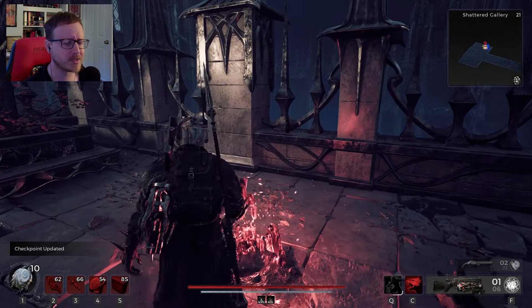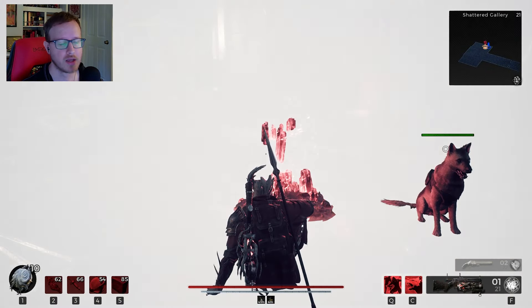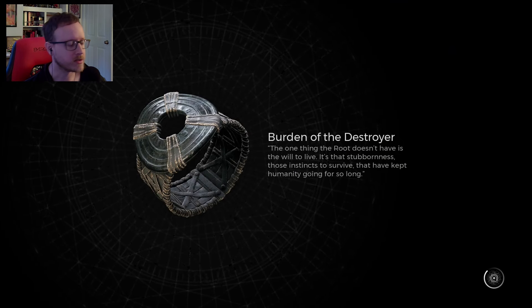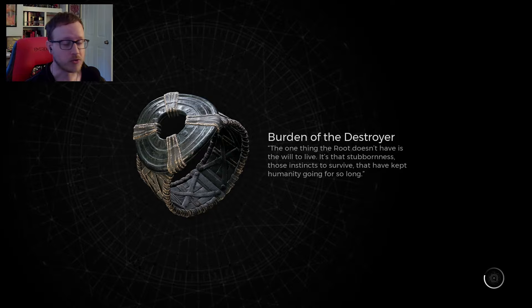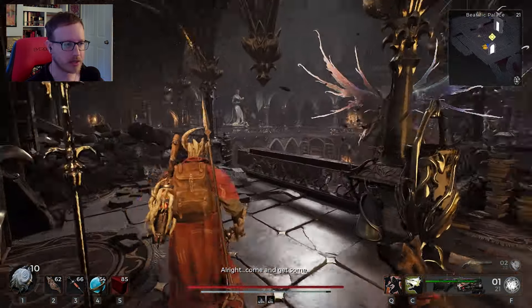I've been messing around with Amulets. I put on Void Idol because I knew I was going to be shooting and reloading a lot. The Void Idol is nice for that because it increases your reload speed and each reload only takes 50% of the required amount, which means you effectively have double the ammo — so I never run out of ammo.